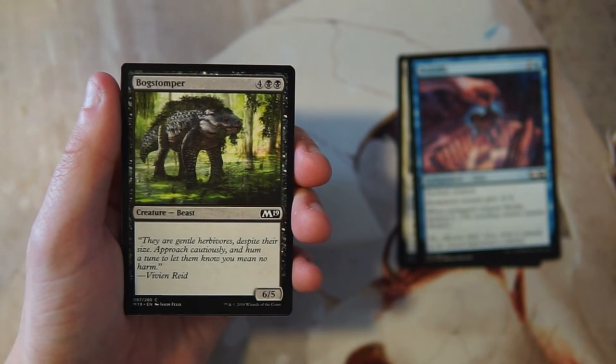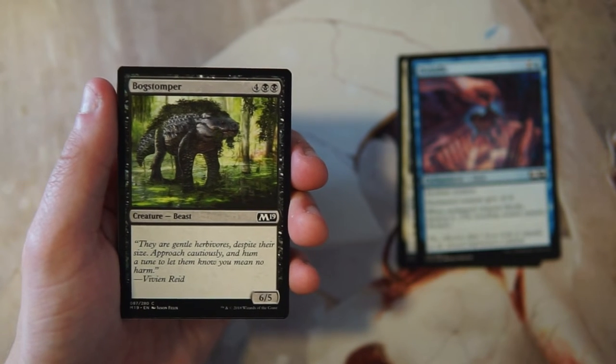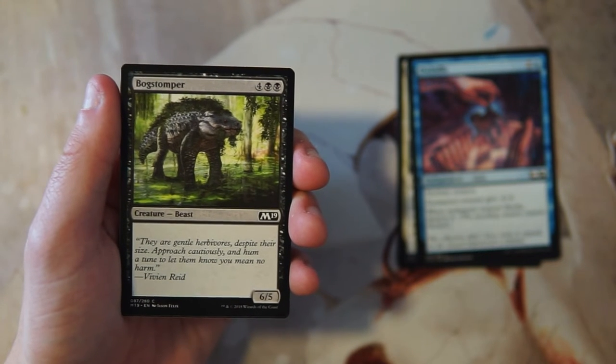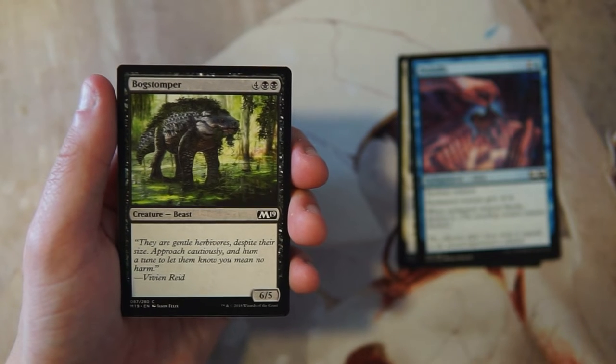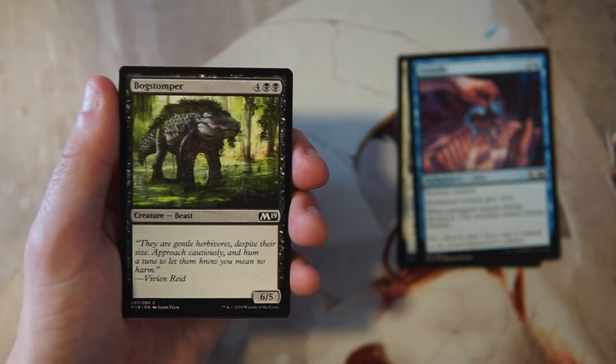Bog Stomper is a 6/5 vanilla creature for four and two black. Not that exciting — it's just a big black creature, which is fine if that's what you need, but I'm generally not excited about stuff like this. This is a core set so power level is a bit down compared to other sets. A 6/5 for six vanilla just isn't really all that exciting; I guess you play it if you need a finisher but there are better options.